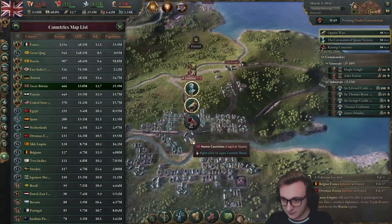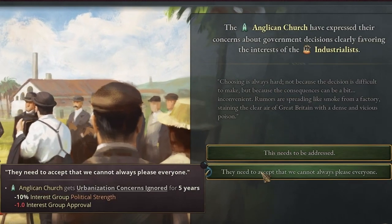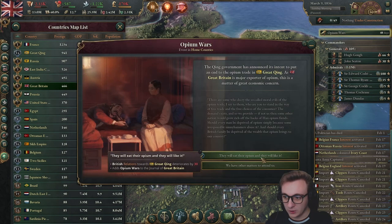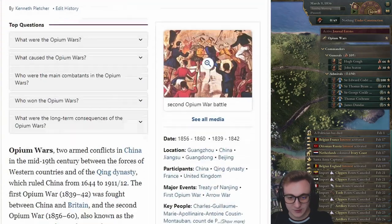We're now fifth of the great powers, but technically sixth. There are some concerns — let's just pick the option that upsets the most people. Coronation — I don't really want to do a coronation, but sure. Opium Wars: they will eat their opium and they will like it. What's the worst that could go wrong?